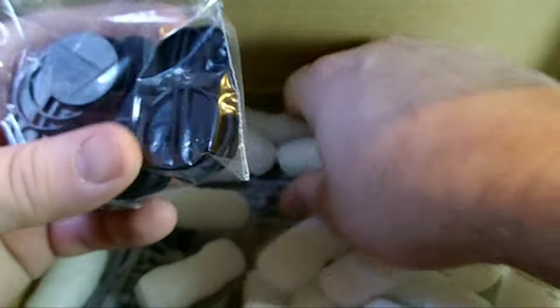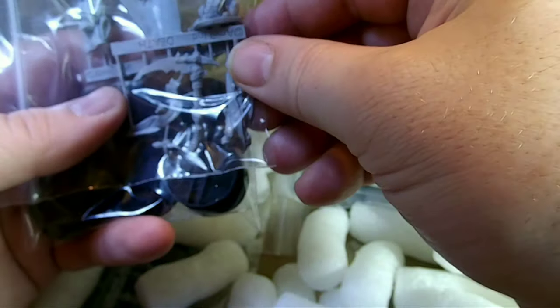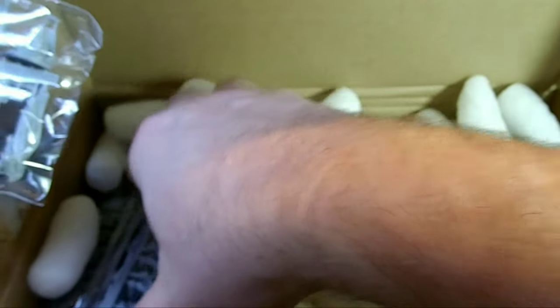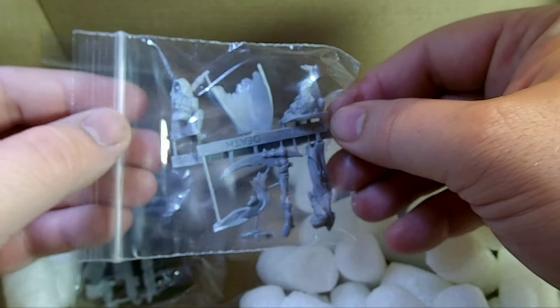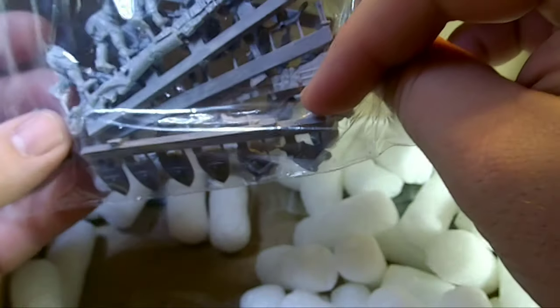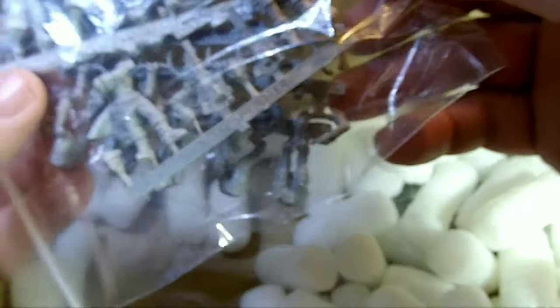Here you can see that this came with bases, which is nice. They're not always supplied with all models, and I know Anvil Industries in particular on their website, when you're buying their custom ranges like the Daughters and others such as the ExoLords, you actually get to select whether or not you're buying bases — and I do believe they're included for free, which is also a good deal. One of the reasons Anvil Industries ranges are so perfect for our game Seer is that they're completely modular and very easy to magnetize, as I'll show here in a little bit.